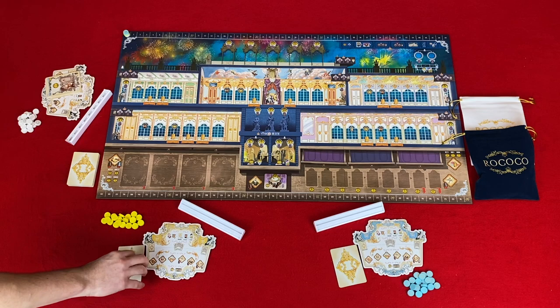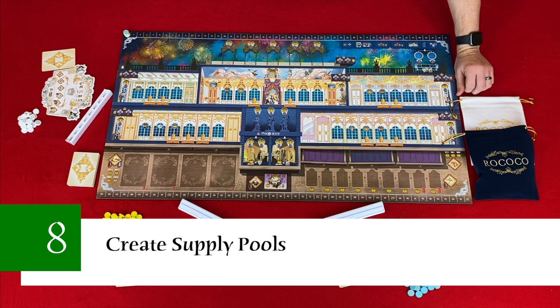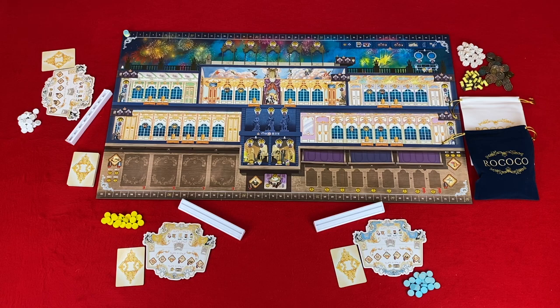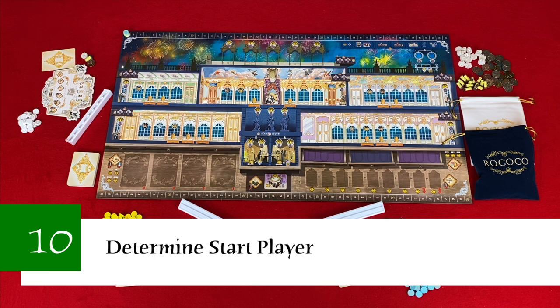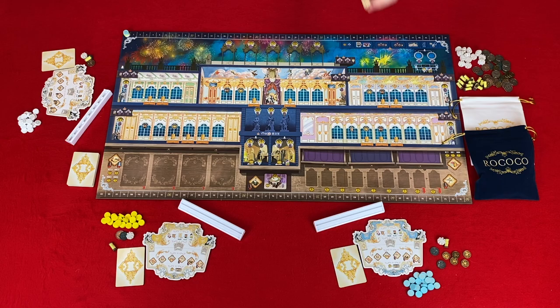Step eight: create supply pools. Place the thread tokens, lace tokens, and money next to the main board. Step nine: get starting resources. Each player will get 15 in money, one lace token, and one thread token. Step ten: determine the start player. The last person to use a needle and thread will be our starting player and gets the starting player thimble. For this game, blue will be our starting player.